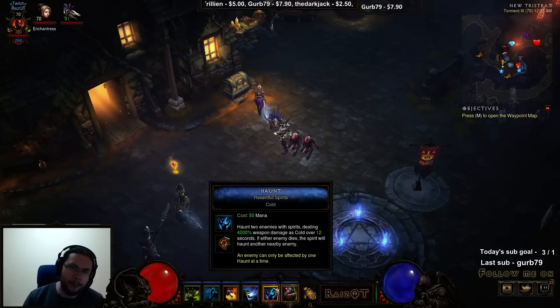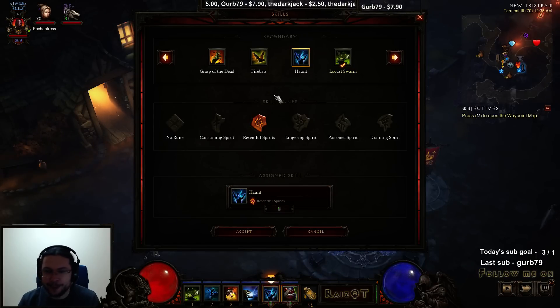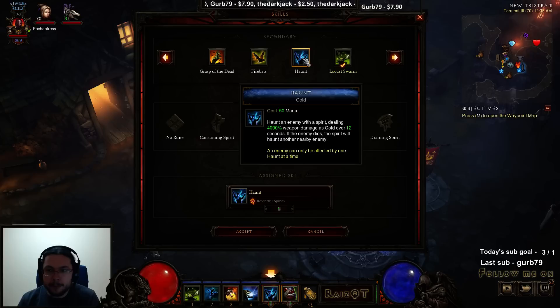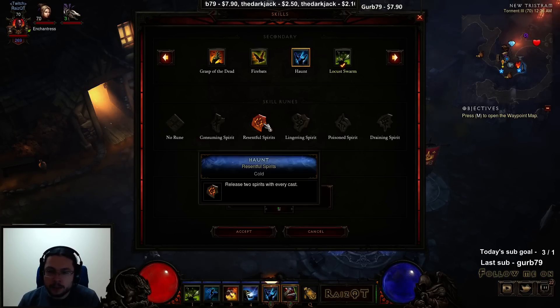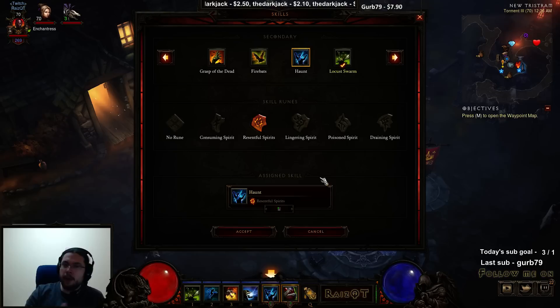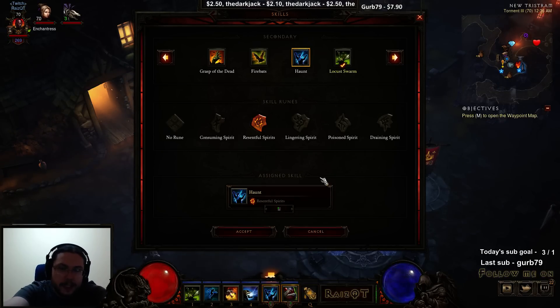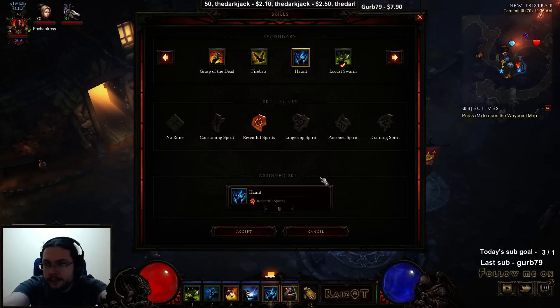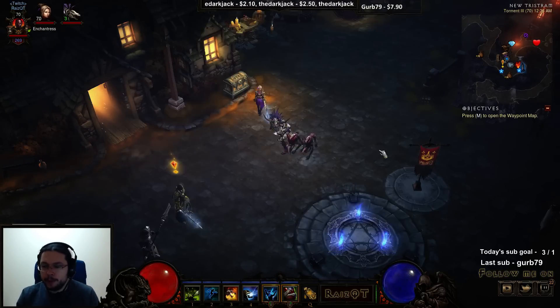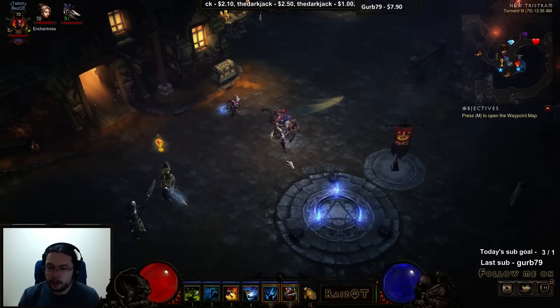I'm still a bit new to Diablo and this is my first video like this, so bear with me. Our main ability that we scale through cold damage is Haunt. We use the Resentful Spirits rune — Release Two Spirits with every cast. These spirits are actually very smart; they travel a long distance after the target is dead and seek out new targets. You can spam them and they don't cost any mana, however mana was a problem which I'll go over in a minute.